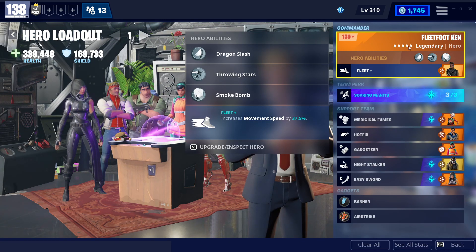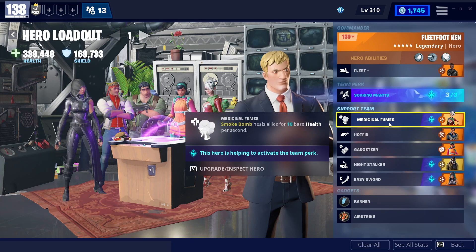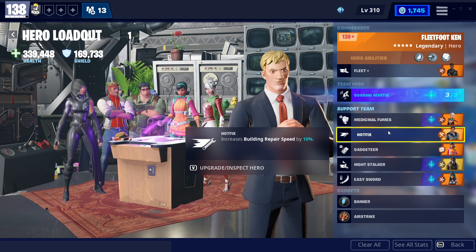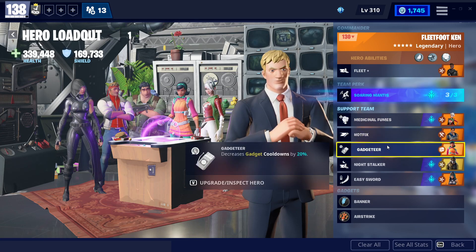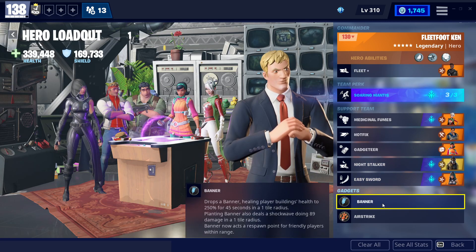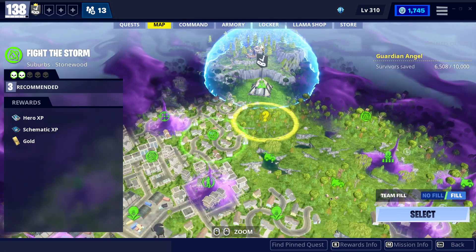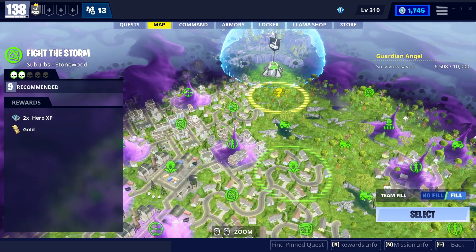I'm wearing a Ninja with Fleet, which increases movement speed, just to get around. I'm showing you guys there's no funny business going on - smoke bomb heals you, building repair speed, gadget cooldowns, increased movement speed at night, and sword sheath. Banner airstrike, nothing crazy going on.